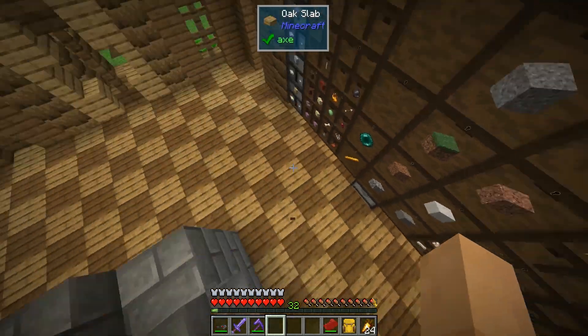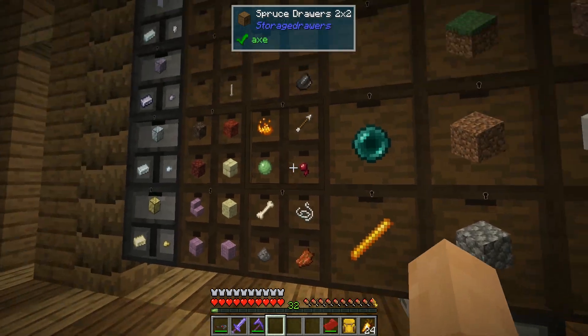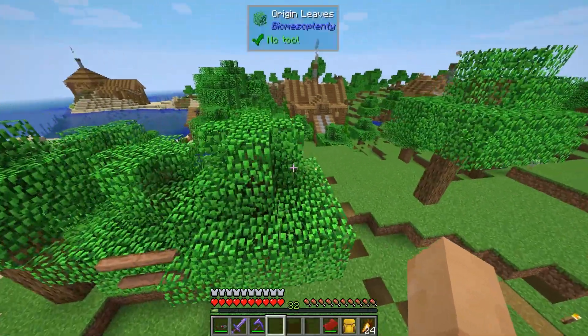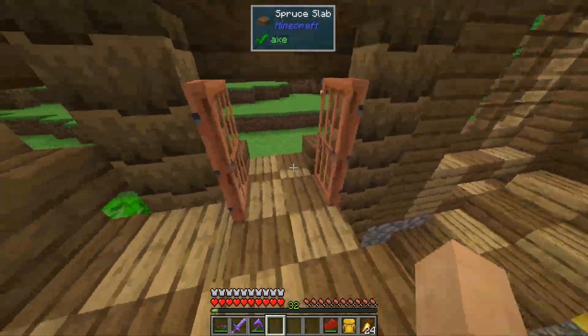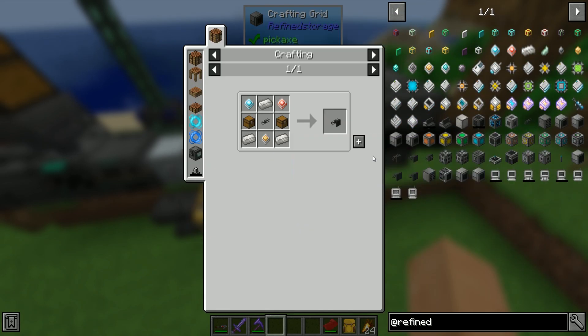That'll give us a lot of storage for ender pearls, for example, which we're pretty much full on. In the 2x2 drawers we can put a lot of major resources — mob drops and that type of stuff. The best thing is it's easy to use. We need those drawers to serve as a storage center for our refined storage terminal. For that, we need the external storage block — let me look that up.